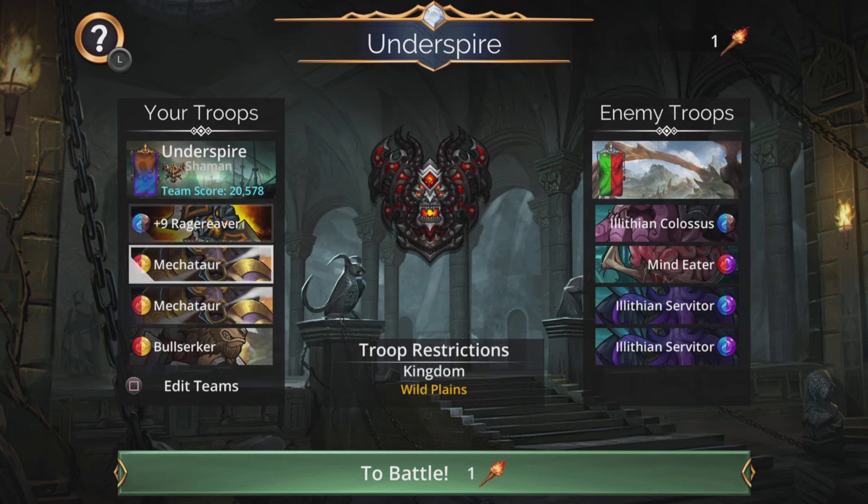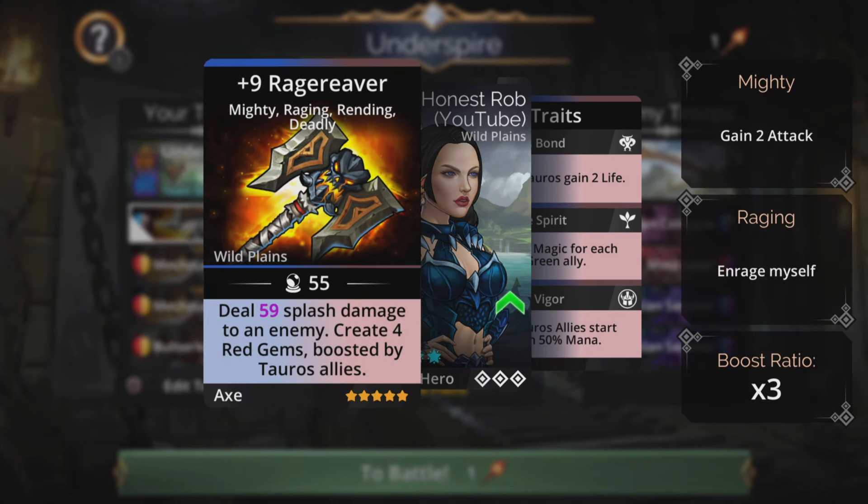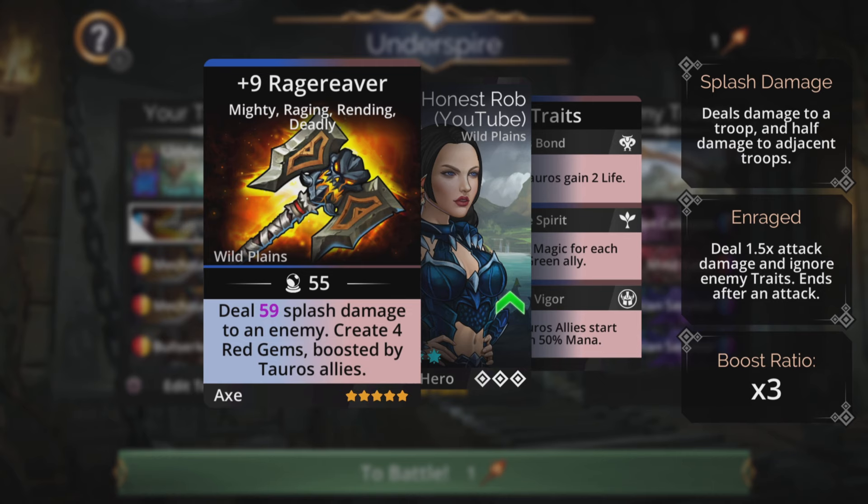It's a really, really fast team this. Rage Reaver is available in the Soulforge right now and will deal magic-based splash damage to an enemy, then create four red gems boosted by Tauros allies. Shaman class for this means we are going to be in an all-Tauros team, so that is going to make the maximum amount of red gems.